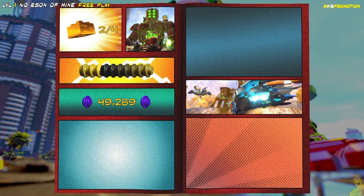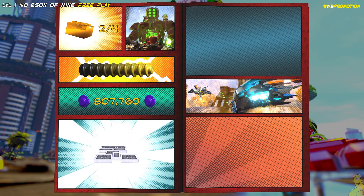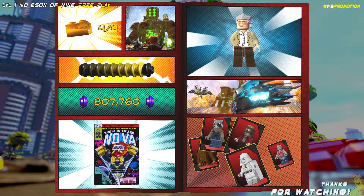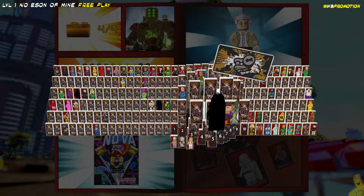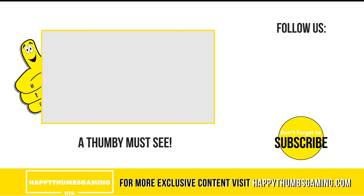No Son of Mine, free play complete! We got all of the remaining gold bricks — one for completing the story, one for getting the True Believer stud requirement, one for freeing Stan Lee, and one for finding all ten minikits, which also gets you the comic book. Job well done! That's going to wrap it up for LEGO Marvel Super Heroes 2, Level 1, No Son of Mine, free play. We are off and running with these collectibles. Hopefully we'll get at least one of these out a day, if not two. We also have a trophy achievement guide on our main website — check it out! Until next time, see ya!